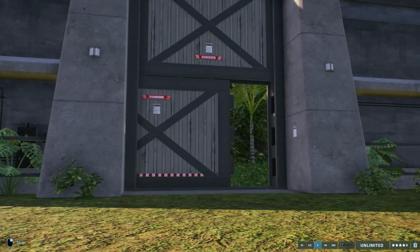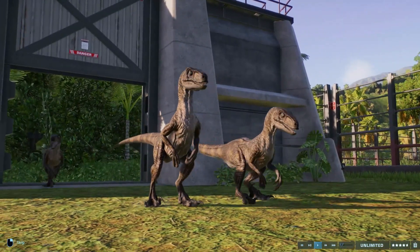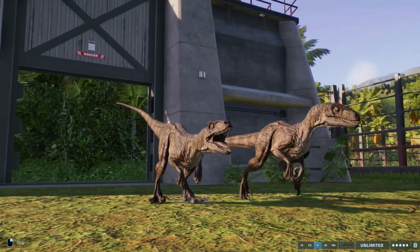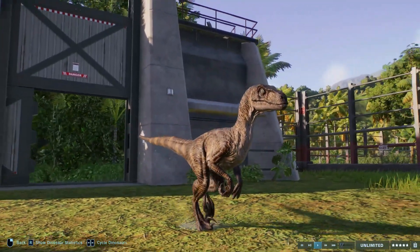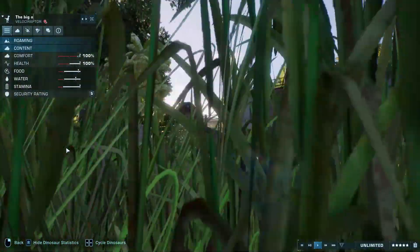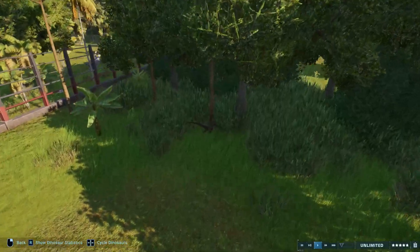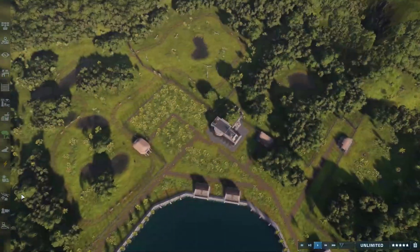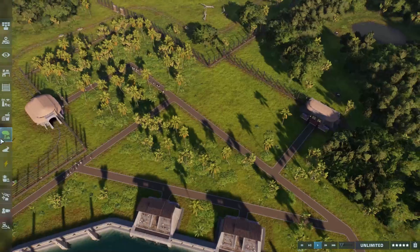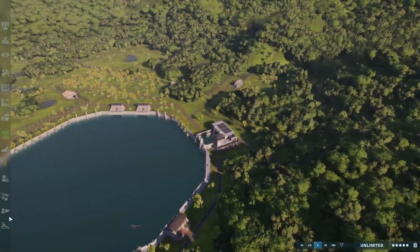And the last dinosaur in the park — the velociraptors. Let's go ahead and name this one 'the big one' for now. There we go. The raptors are now in the park, and that pretty much completes my Jurassic Park. We have, I think, every species from the novel that is currently in the game, and every species from Jurassic Park, and every species from Jurassic Park: The Game.